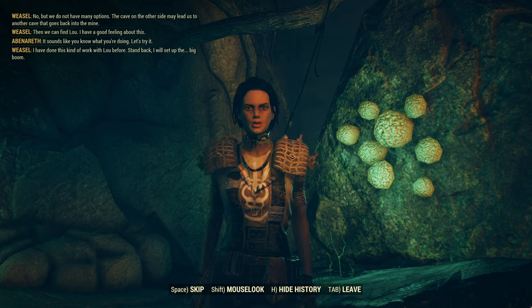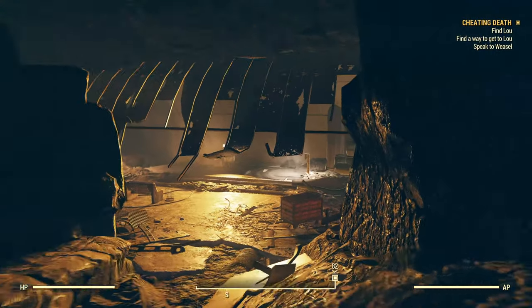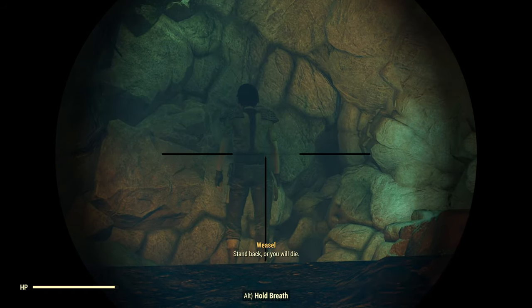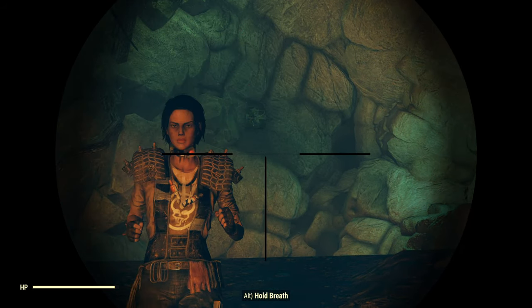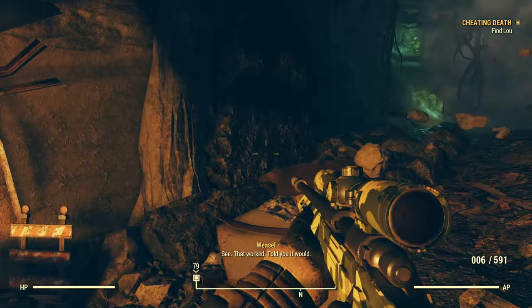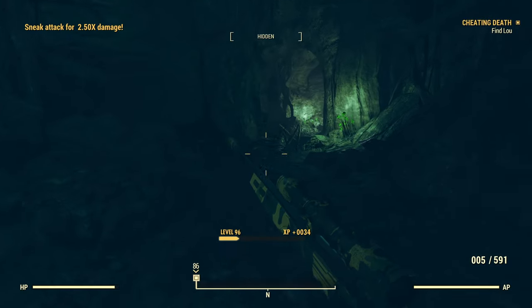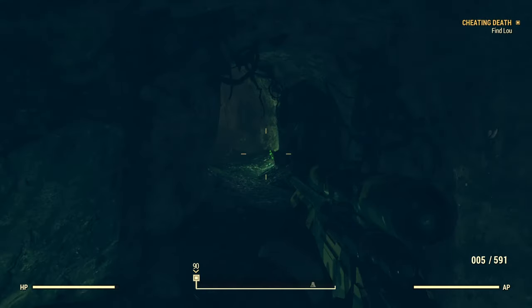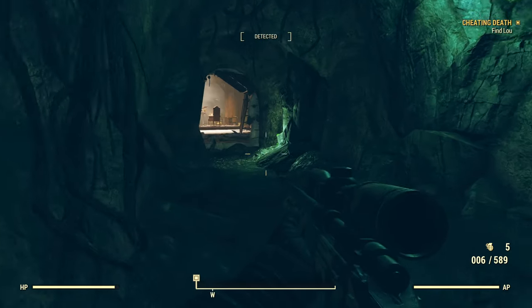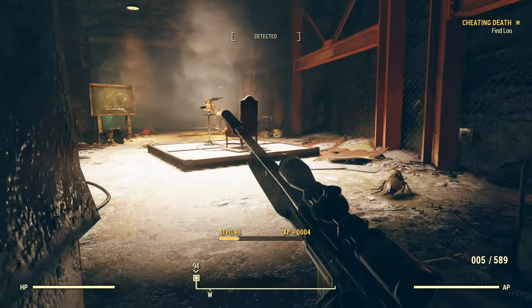Sounds like you know what you're doing — let's try it. I have done this kind of work with Blue before. Stand back — I will set up the Big Boom. Stand back or you will die. There's definitely some sort of explosives package up there. There we go — let's go see what's on the other side. Cave Cricket. Dead pretty easy — I think that was a fairly low level. They're only level 15 — that's nice, because they drop good loot even for that level.